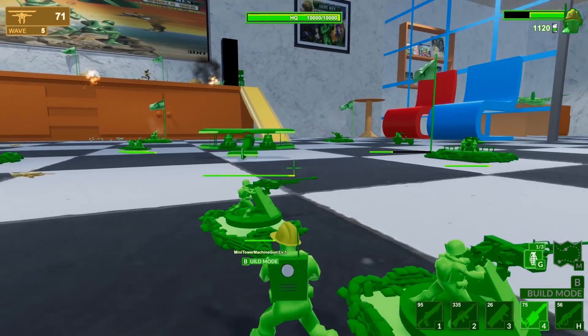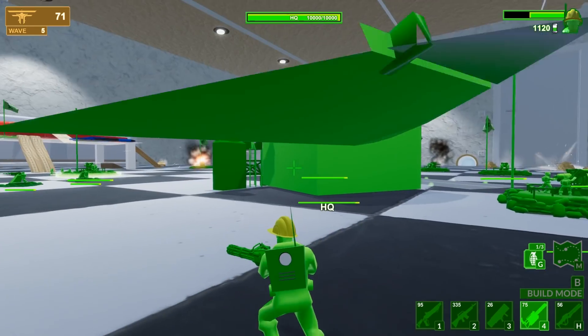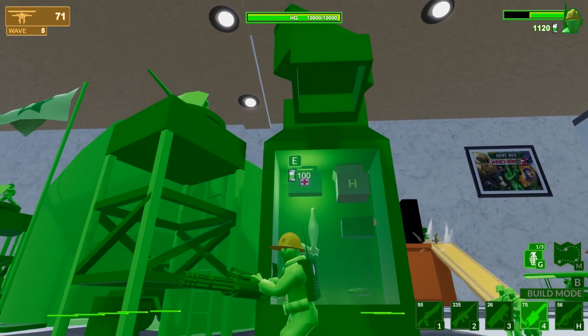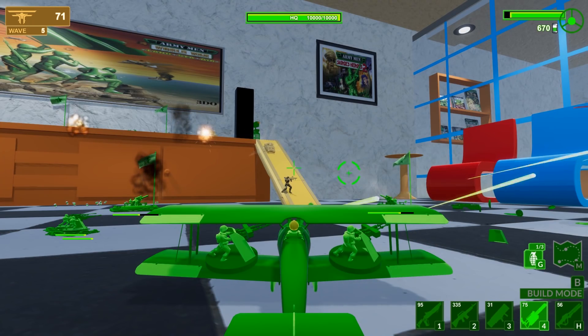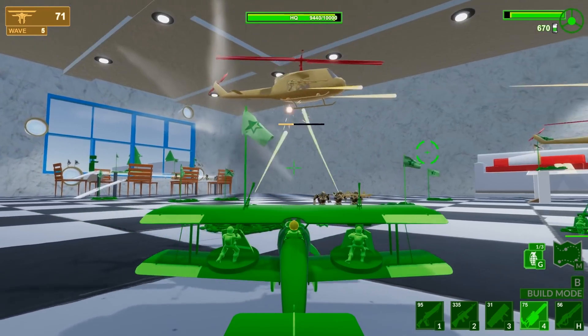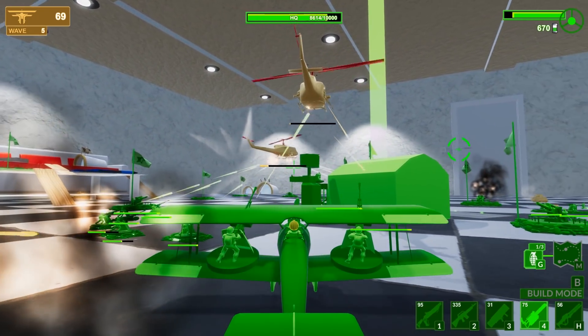Let's actually get some health. Now if we die, we respawn — so that's okay. Buy some more ammo just in case. There's that helicopter again. Uh-oh, multiple helicopters. Just stay in the plane. Look at that HQ HP go down. I'm glad we built turrets.